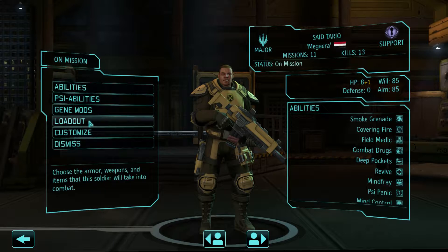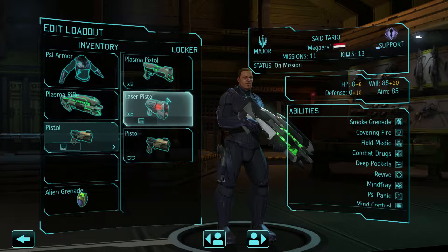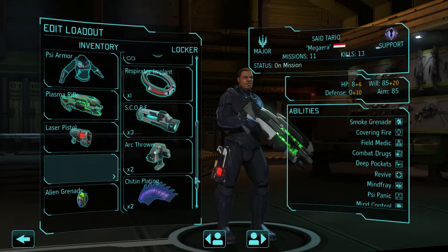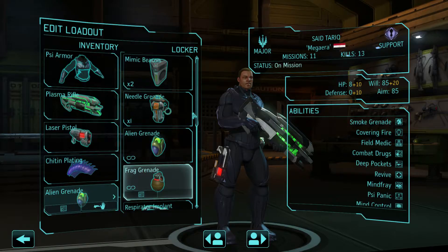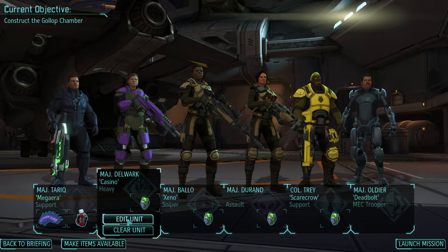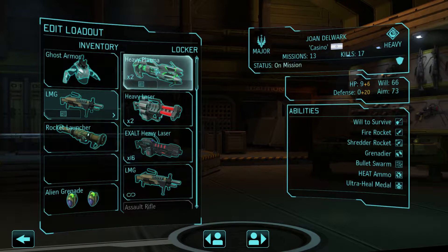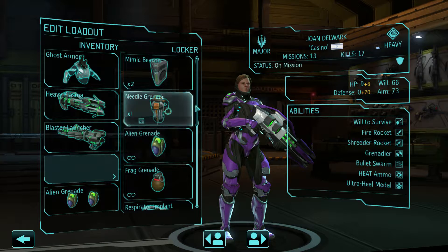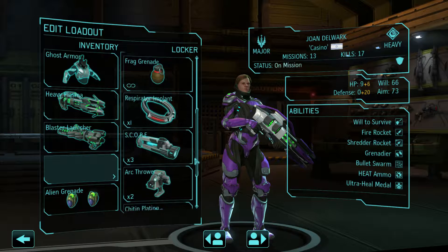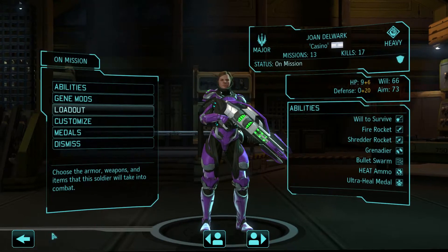We'll bring Jared along. I'll give you the Psy armor. I feel like if I give them the Psy armor, I need to give them the Chitin plating because that does not give them nice health. I'll give Delwerk the ghost armor. I'll give you four grenades, because that sounds fun.